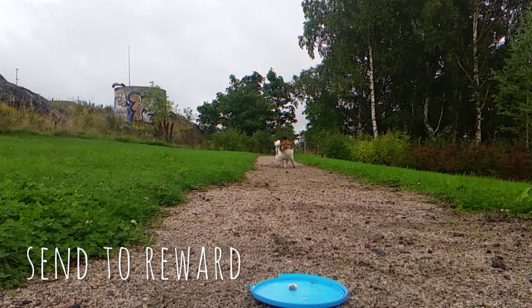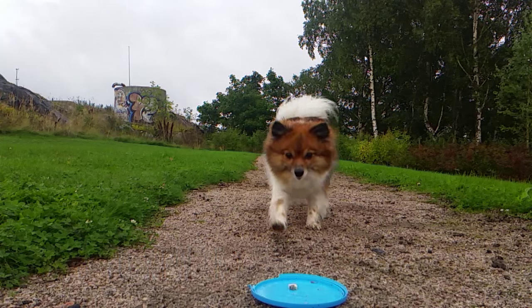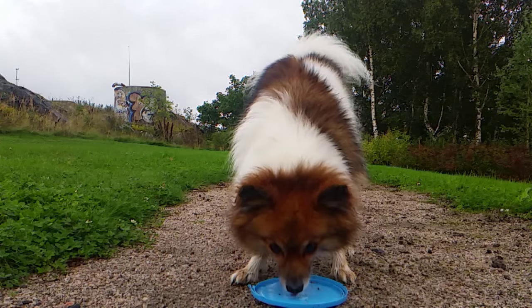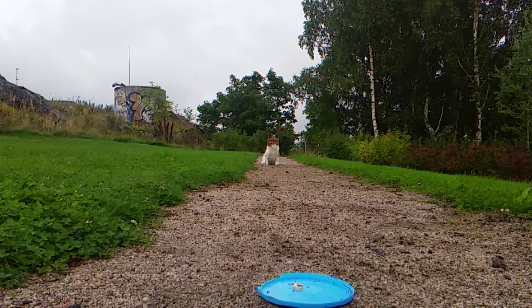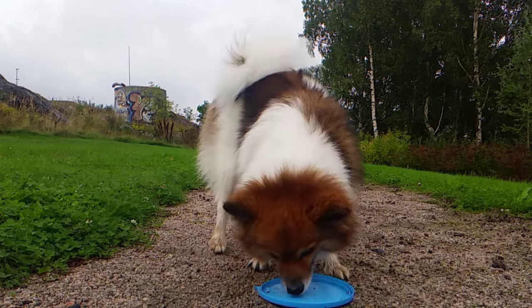This next game, Send to Reward, is a pretty basic exercise, but it can work well for dogs with motivational issues. In this exercise you leave the reward in front of the dog and when the dog is looking at the reward, you release him. When this goes well, you can for example add a jump between the dog and the reward.